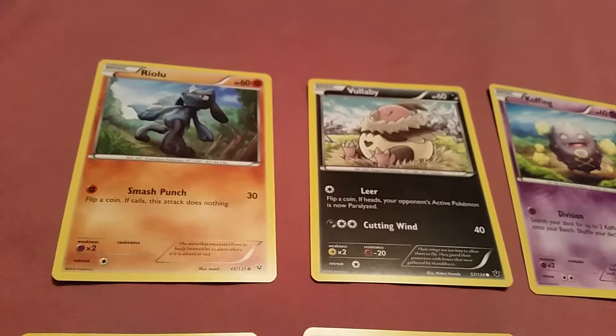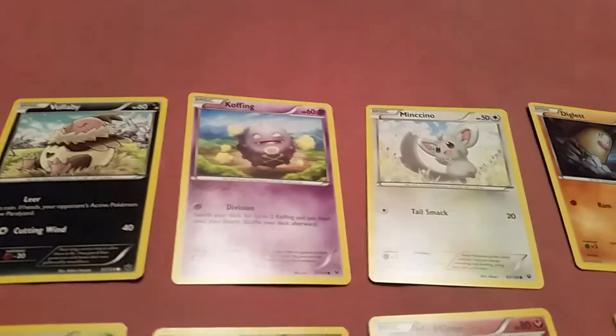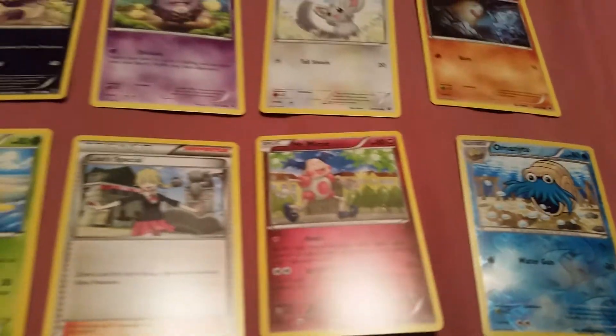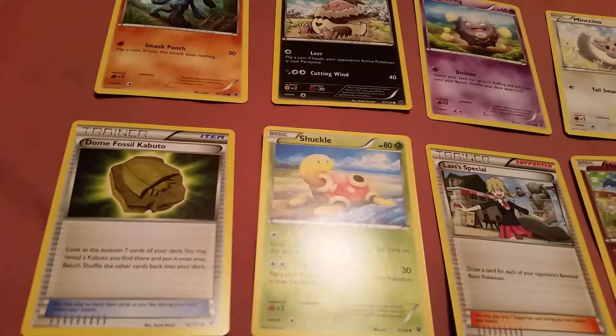So Fates Collide: we have Riolu, Voltorb, Koffing, Misdreavus, Diglett, Aerodactyl, Mr. Mime, Some Girl, Shuckle, and Fossil Kabuto.